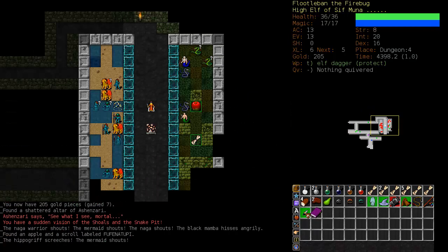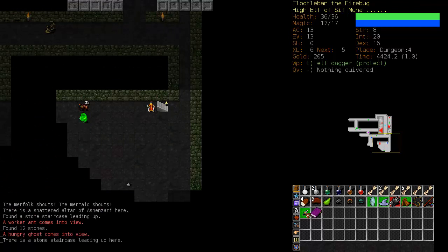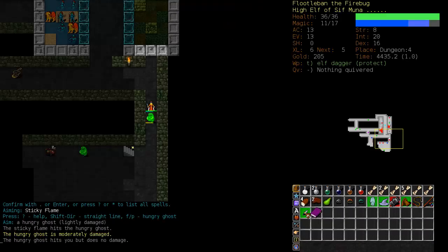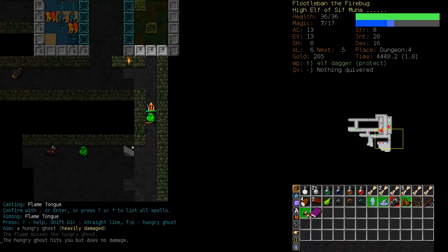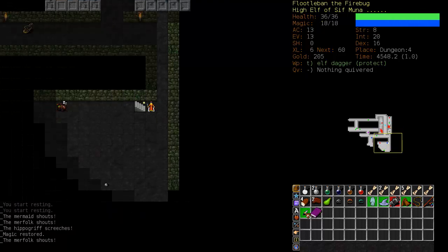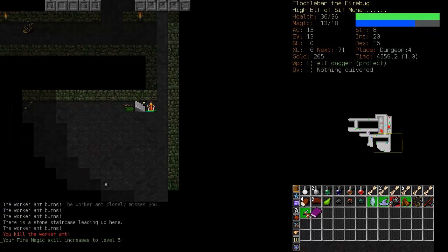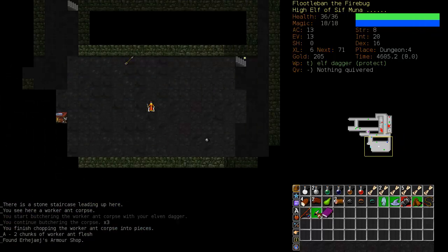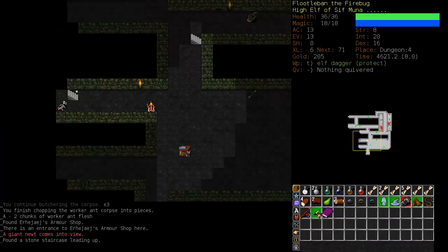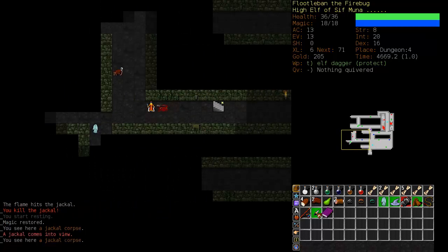It looks like we have the Shoals and the Snake Pits on this level. Oh, a hungry ghost. Luckily we just ate. Let's see if Sticky Flame works on the hungry ghost — it does work but it doesn't continue to keep him burning. We'll use Sticky Flame on the worker ants and then just run away. Sticky Flame is very good for kiting. We're looking for Elven armor. Get their attention and then wait around the corner.